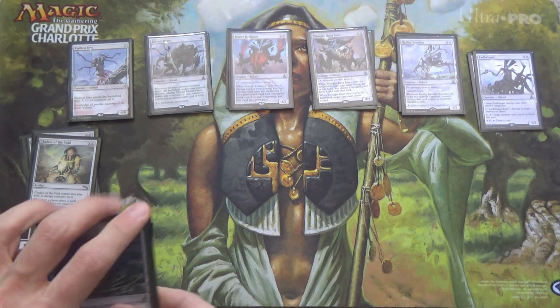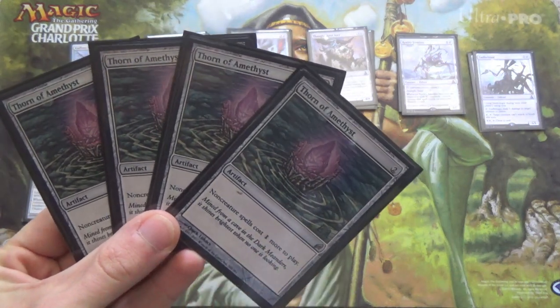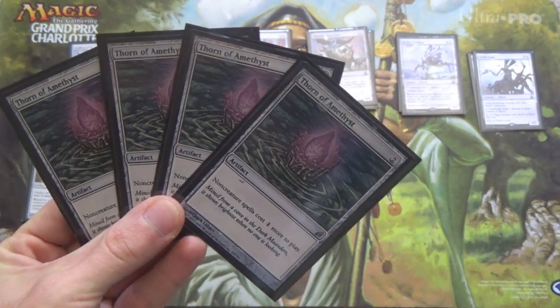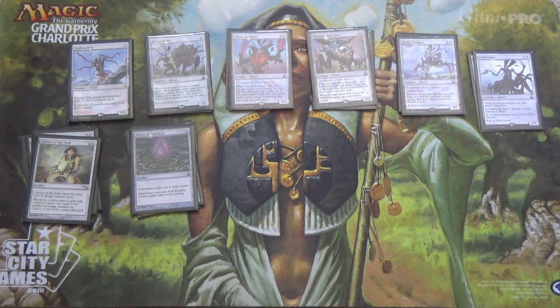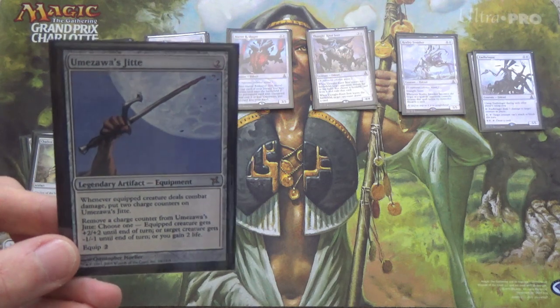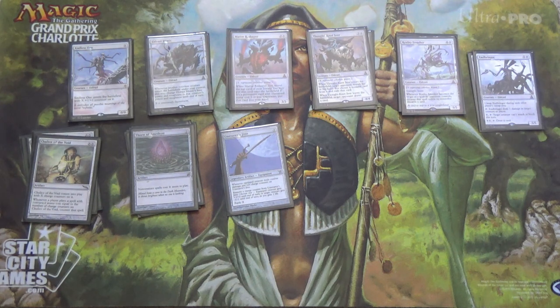Chalice of the Void isn't all we're running. We're also using Thorn of Amethyst, so we have even more against combo decks. Whether we're on the draw, unless they're going off on the first turn, we'll get a Chalice or a Thorn in most games — about two-thirds of the time. For trying to outrace aggro decks, Umezawa's Jitte — there's very little opportunity cost in having one, especially when we can get it out on the first turn and equip it shortly thereafter. Even tiny Eldrazi Mimic appreciates it.